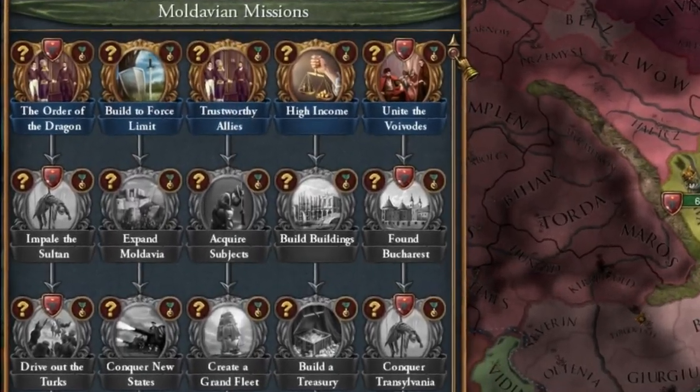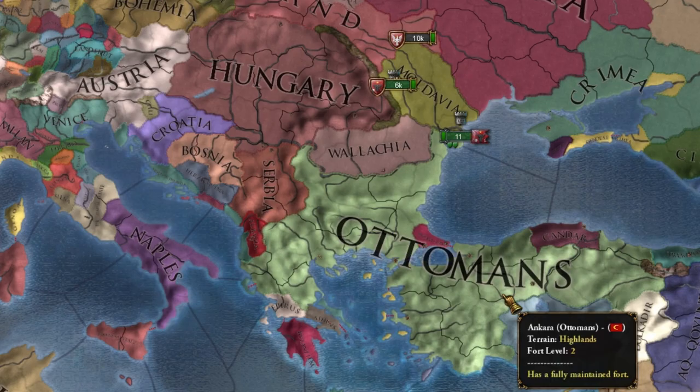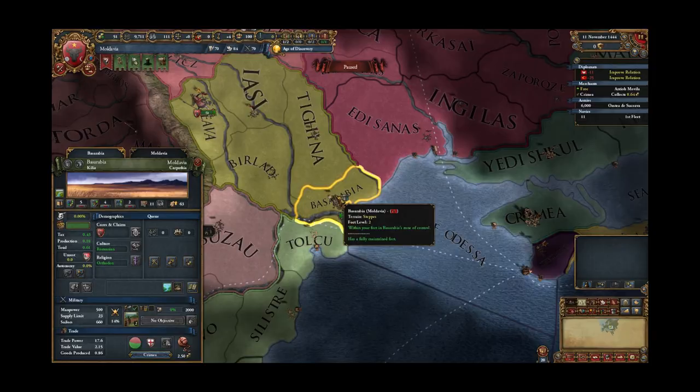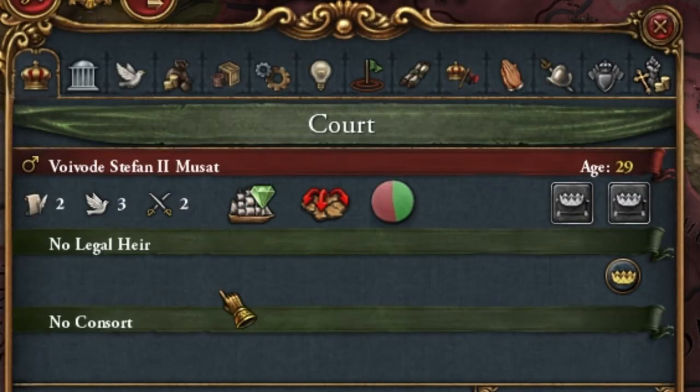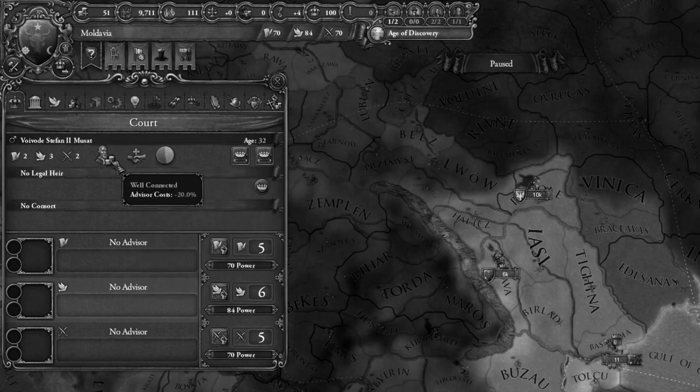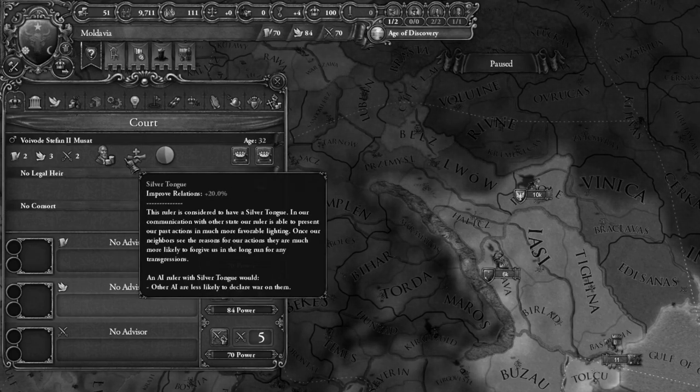Here there are missions that will allow us to bring order to the Balkans. We have a fleet, which is actually a big plus for Moldova, and we even have a fort. Our country is ruled by a weak ruler with a rather strange personality. This ruler also has traits randomly, because not everyone has them.